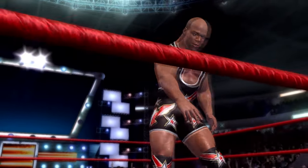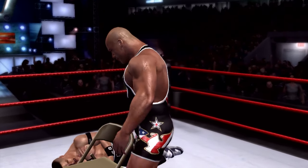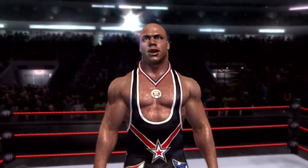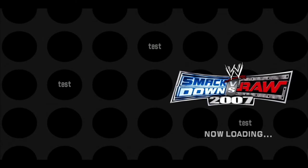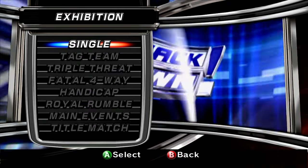I believe this Kurt win animation is the exact same as retail. We've got our test loading screen here. Also - the test loading screen you see: all the loading screens in this build are just that same one and it's labeled as Triple H in the files for some reason. I want to show you one thing before we switch to emulator - if you hold both triggers and both bumpers and click in the sticks, the game crashes. I don't know if there's some sort of debug menu that's supposed to come up, but it will crash every time no matter when or where you do it.